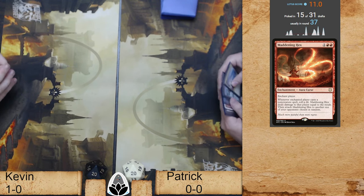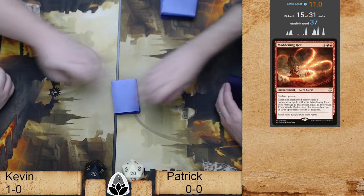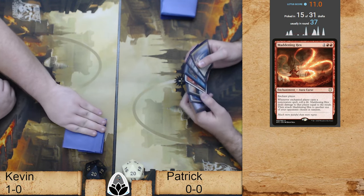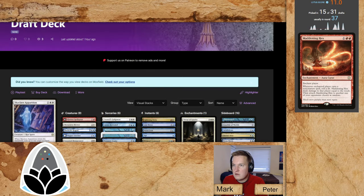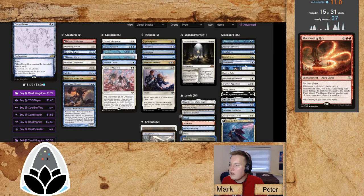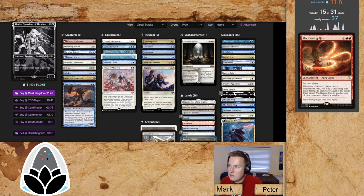We have Kevin mulliganing. Patrick seems happy with his hand — he has a Time Twister in it. That might be pretty interesting and pretty good. Looking at Patrick's list, I'm not sure what I'm really going to do. I think Dress Down is a card I would definitely consider bringing in. He also pulled out Dovin's Veto. Veto, Dress Down, Path, Fire, Ice.